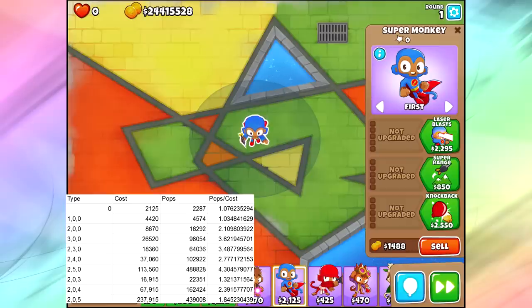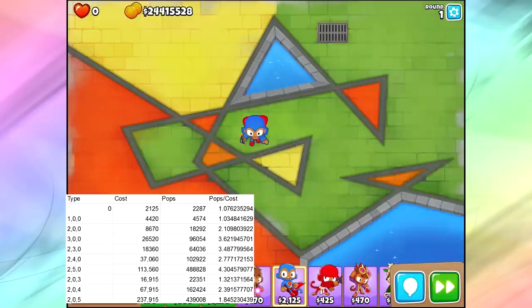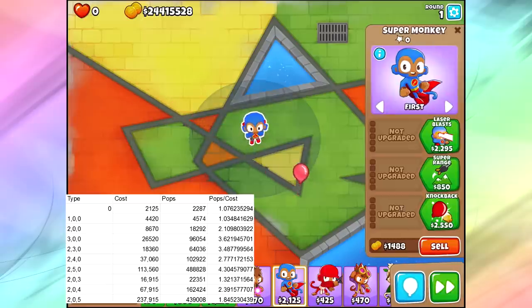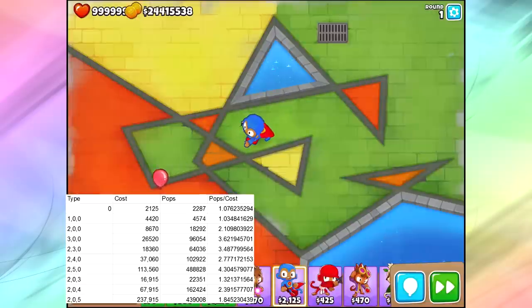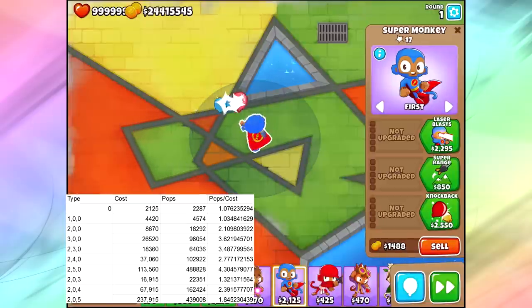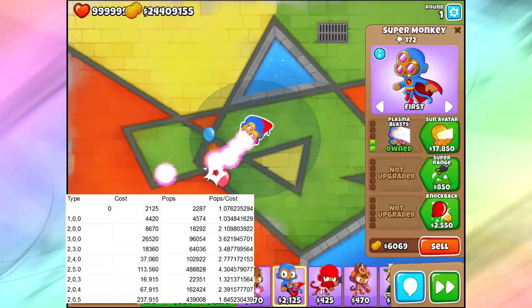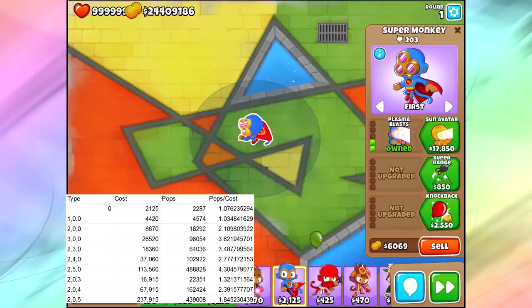Getting the plasma is key here, guys. It's going to give you so many more pops — super helpful against those MOAB-class bloons and everything. They're just going to be a solid tower for us. The Super Monkey just shoots too fast to really understand what each plasma blast does or how fast he shoots, especially when higher-class bloons are involved. There's just no way we can see what each plasma blast does or even how fast he shoots.